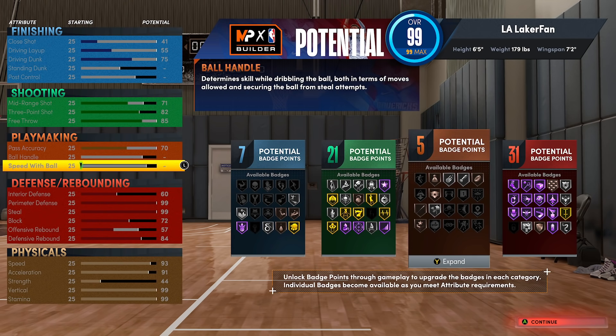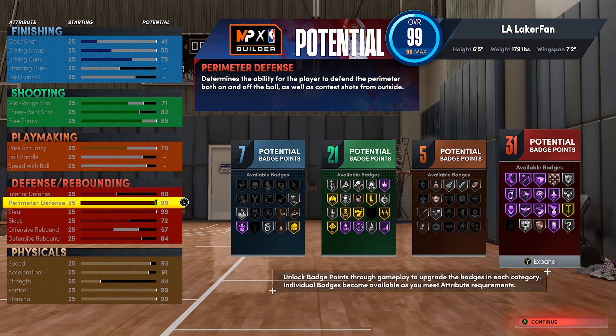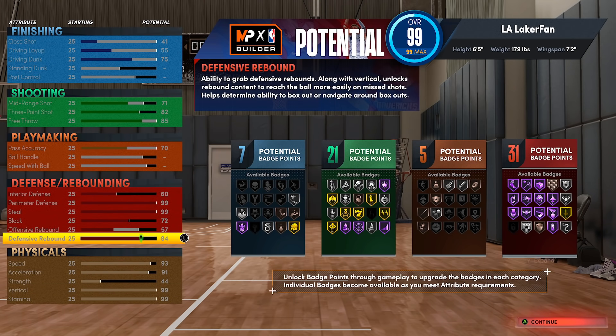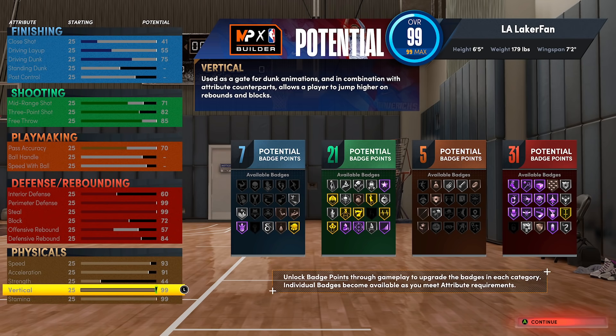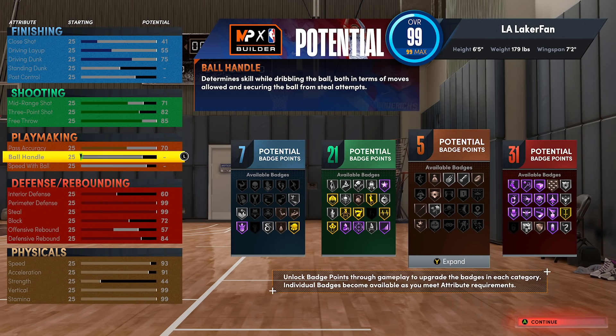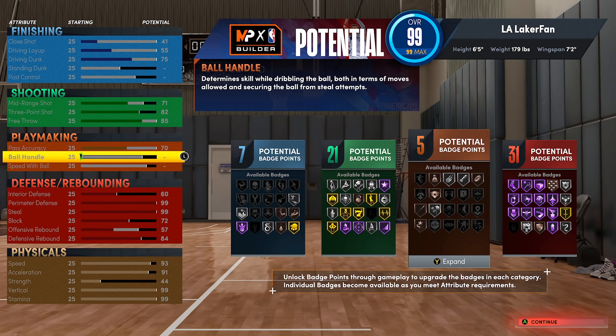Honestly, it's just a tough scene no matter how you slice it. If you want the most pure lockdown possible — 99 perimeter defense, everything maxed on defense that you can, vertical at 99 — this is as pure lock as it gets. You have to suffer a lot in terms of ball handling and speed with ball. That's why I suggest you guys don't even have the driving dunk in the first place.